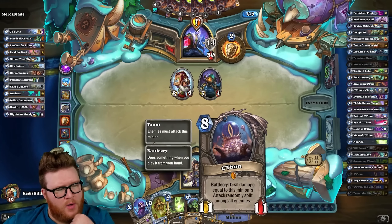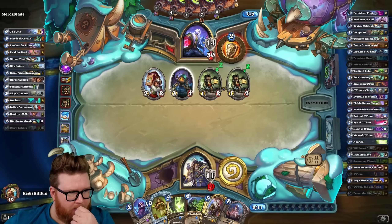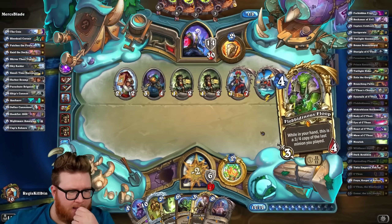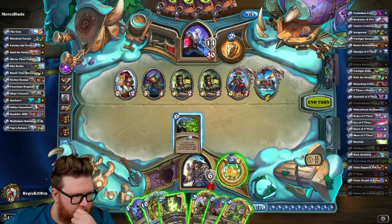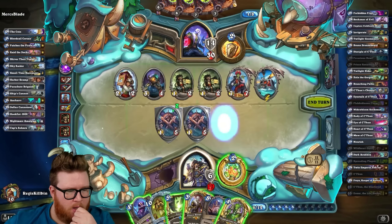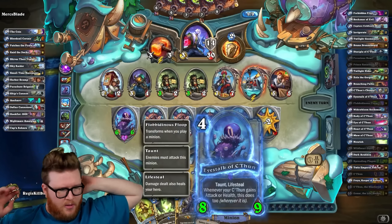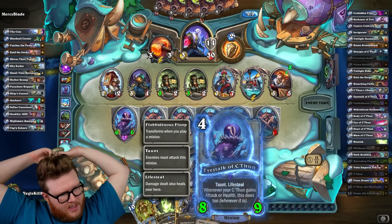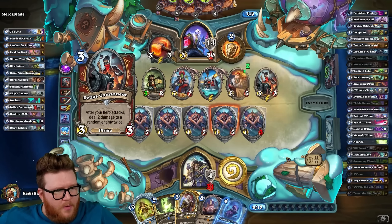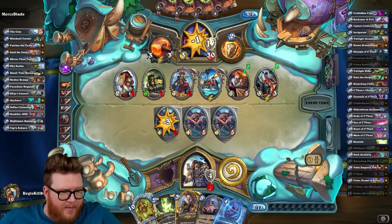An 11/11 with taunt — that feels good. Board clear and taunt makes this feel much much better. We can go for a full heal as needed. Spreading plague looks like it's going to be really good again. Juggernaut theoretically grinds me out over time but thankfully we have ways to end the actual game. Does this become a 3/4? I actually have no idea how that works. Oh, it upgrades — it's an 8/9, so it's like a 3/4 that gained 5/5.